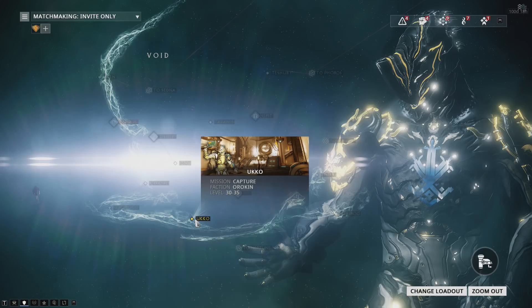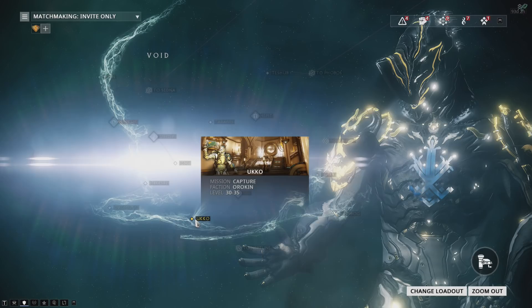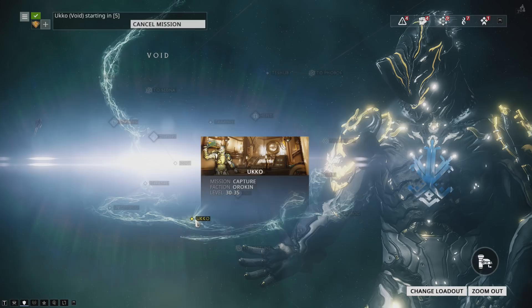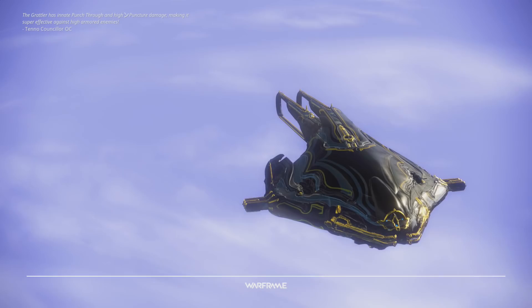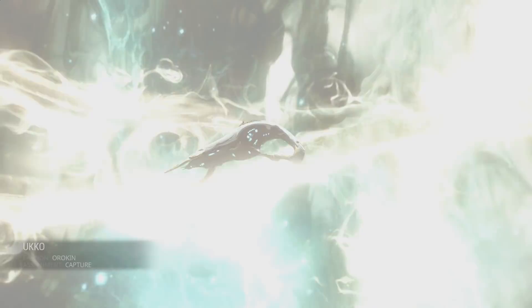We're going to run Ukko to show you the difference between certain Orokin containers. I'm bringing Excalibur. If you started as Excalibur, he's amazing for farming void containers - I'd highly suggest getting him. Alternatively, if you have a Hek with Scattered Justice, that can open containers through walls with its Justice proc, which is also a possibility for an earlier player. I'll also be showing that off using the Vaykor Hek, which has the Justice proc built in.